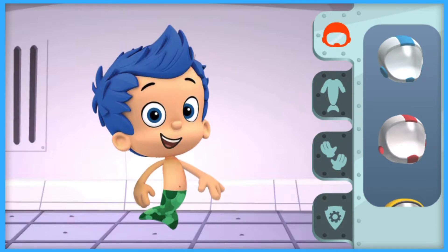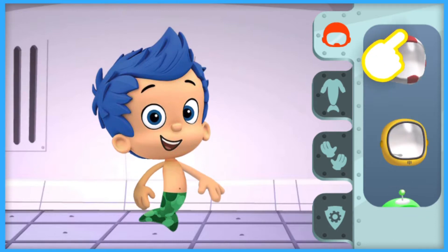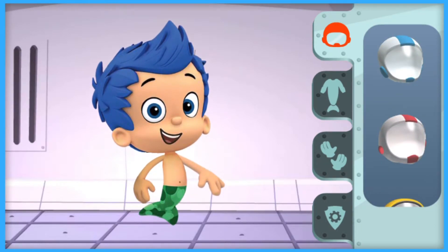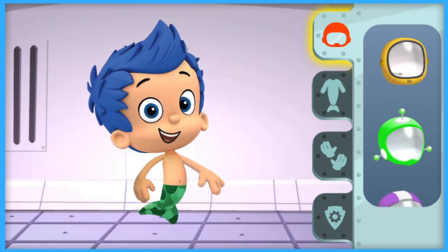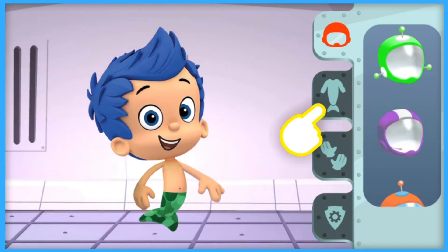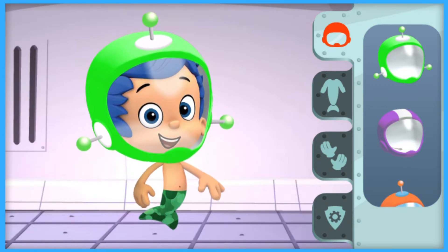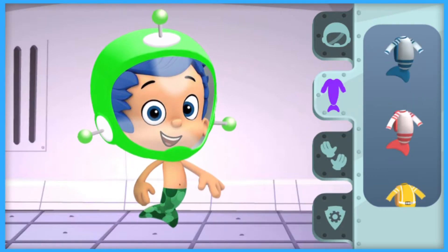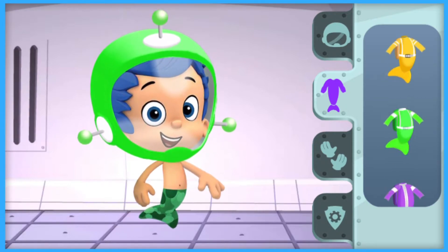Navigator Gil reporting for duty. Help him pick a fantastic spacesuit. Scroll up and down to see all the different spacesuits they can wear. Try it. First, help Navigator Gil put on his helmet. Put your finger on a helmet and drag it over to Navigator Gil to help him try it on. Great. Now help Navigator Gil put on bodysuits, gloves, badges. Tap on something to remove it.